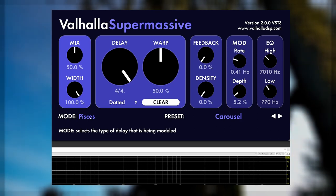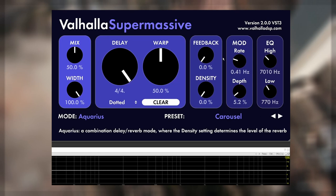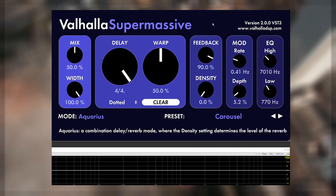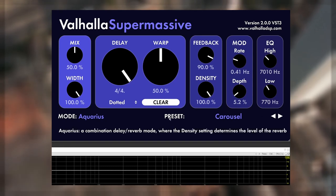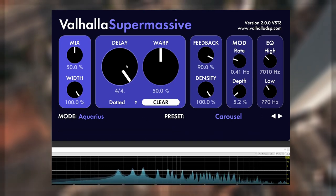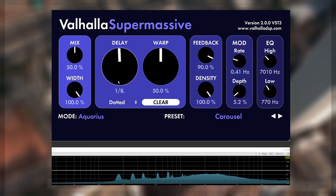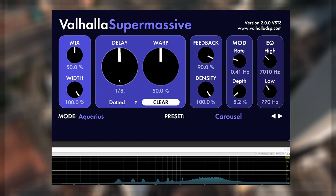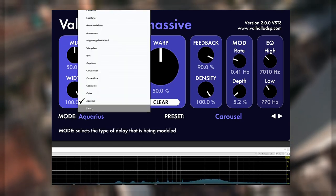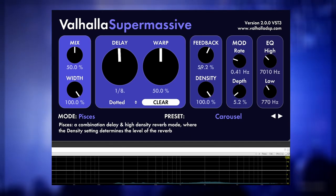Which brings me to the final trick. For this, you'll need to hit record on your DAW to capture the sound. Use a high feedback and a high density. Play a range of notes and let it ride for a second, then hit the delay knob. Instant tape pitch shift. Each mode sounds different with this as well. If we go back to Pisces, you get that big reverb wave effect when you do this.